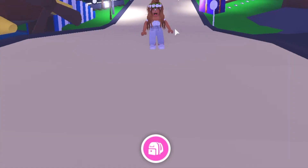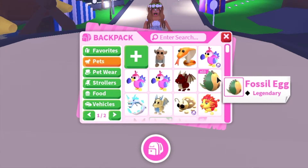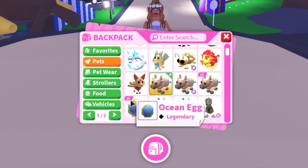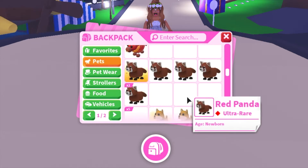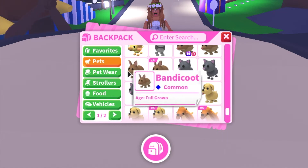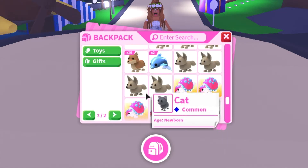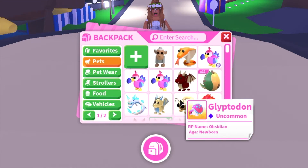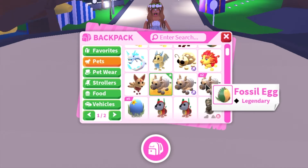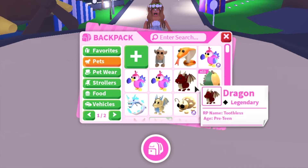The next thing I thought of was a separate tab in your backpack for eggs. It kind of annoys me that I've got pets here but then partway down I've got a fossil egg, then partway down again an ocean egg, and all the way down there are cracked eggs. I'd much prefer if there was another tab for eggs — even on the other page — so I can see all of my eggs together and they're not cluttered in the middle of all my pets.